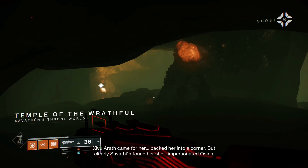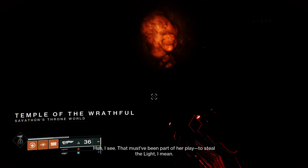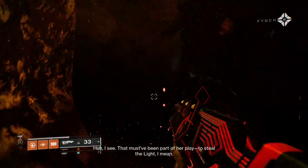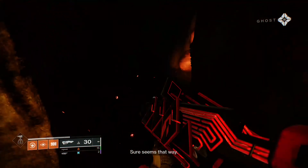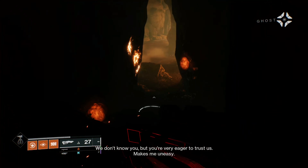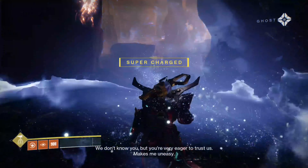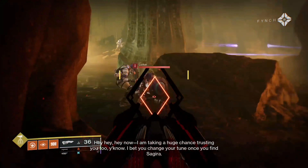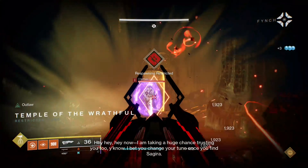Now onto the Witch Queen mission, The Ghost. This mission is probably the weakest so far out of the Witch Queen missions. This is the one where you have to shoot these little bulbs and they'll glow in the dark. The actual mechanic is really nice — it's pretty good. The biggest problem with this mission is it drags a bit — it overstays its welcome, honestly.